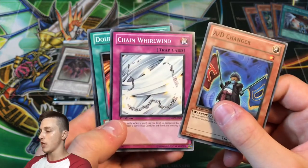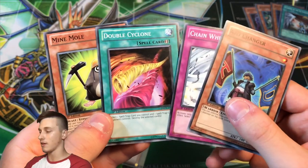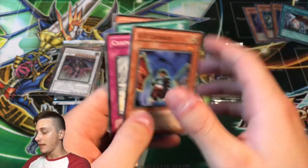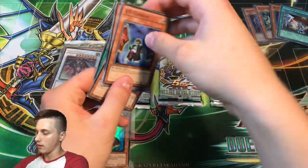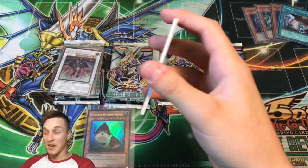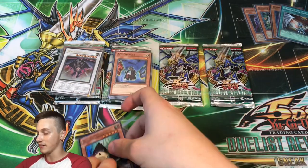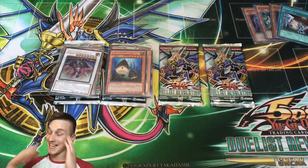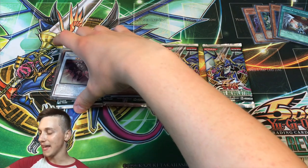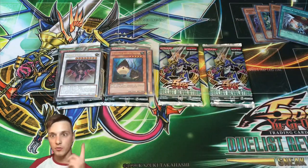We've also got AD Changer, Chain Whirlwind, and Double Cyclone — a beautiful card used when Yusei duels the Iliaster robots in the factories, I think. It's going so well — two out of two holos! I'm feeling really positive. Two more packs to go — can we get another Ultimate Rare, a Ghost Rare, a Secret Rare, or Pot of Duality?